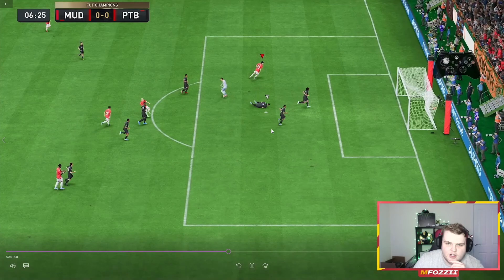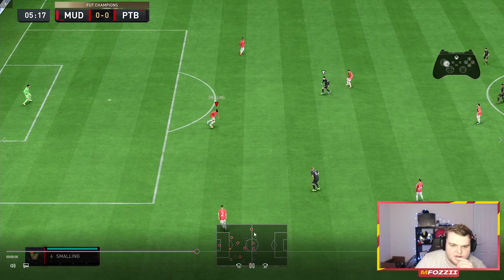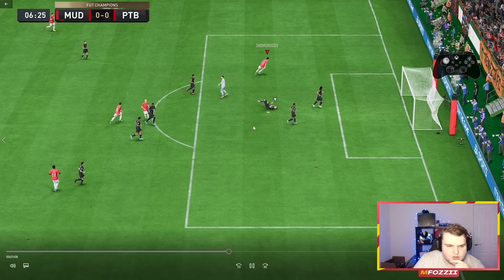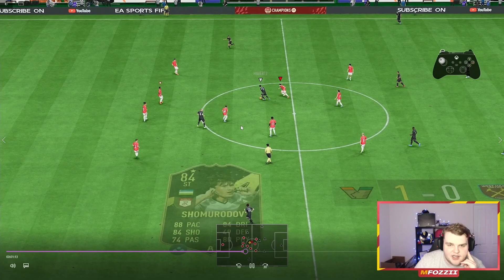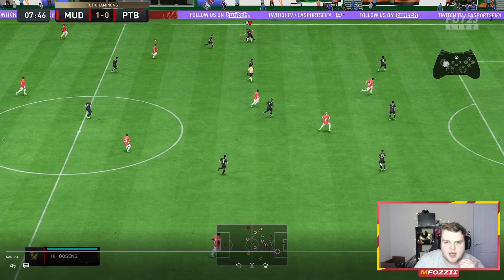Another build-up example: the CAM, although on stay forward, drops into space when needed and then makes a big burst over the top for Chomorodov — a clinical finish. Just to show this whole build-up again from winning it back: three center backs, the two CMs pushed up on the side. We do L1 passes — or LT on Xbox — they're so important to try and get those runs in behind and into the spaces.